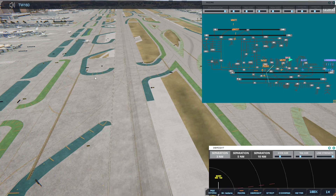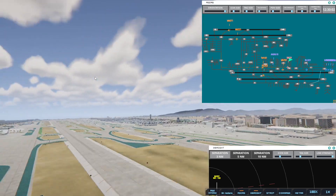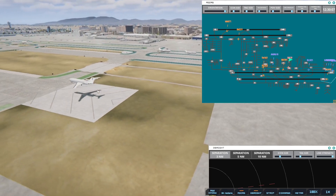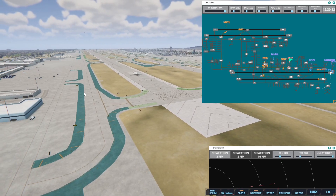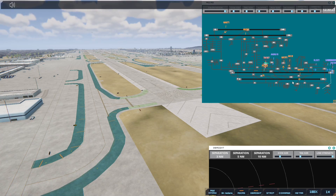Got a plane coming in, got planes going out. And again, it would be lovely if we could have liveries for the historical ones. American 906 Heavy with information Charlie, requesting push and start. American 906 Heavy, pushback approved, expect runway 25R.